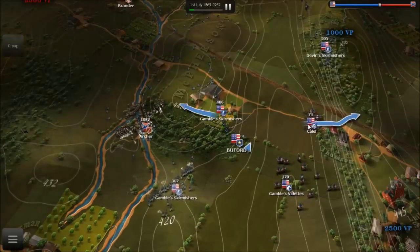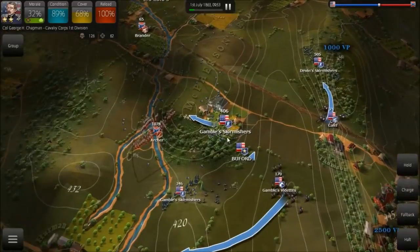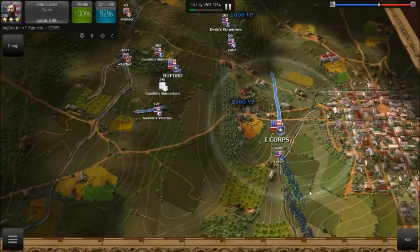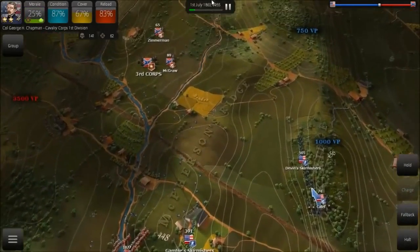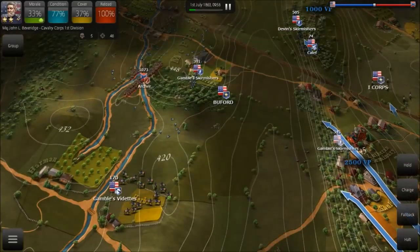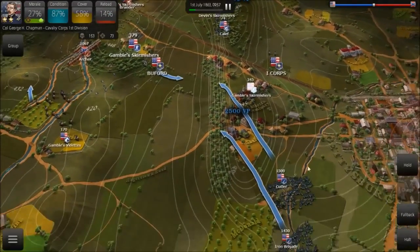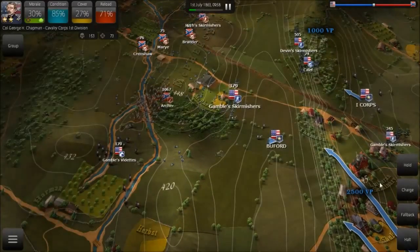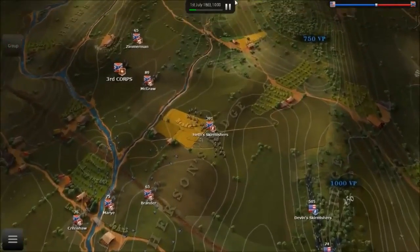Reinforcements are coming in, but we need to scout with our videttes to see what the enemy is doing. It seems these skirmishers have routed — that's alright. We have reinforcements coming in, the Iron Brigade is here. We need to redeploy them. We can abandon the McPherson switch, which is not an important position to hold. Scout the ground a bit and tease the flank of Archer. Our reinforcements are arriving slowly but steadily.